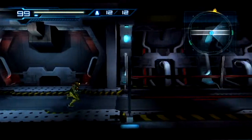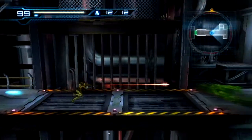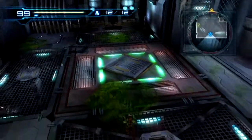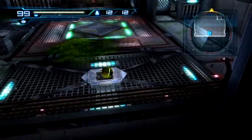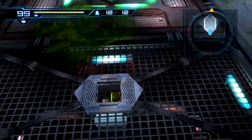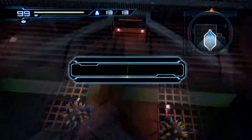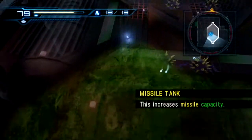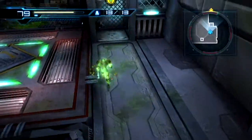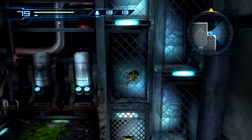This is where we were before — the way we came through during the last part. Now that we have the Morph Ball Bomb, we can come down here. There's a little panel we can blow up, drop down, and there is another missile upgrade. Enemies just kind of pop up once we grab the missile tank expansion.